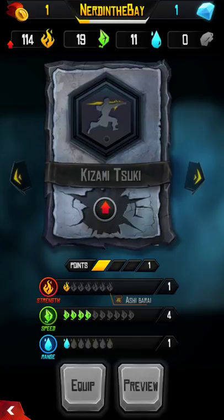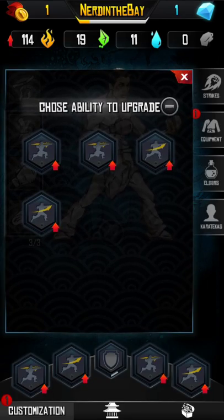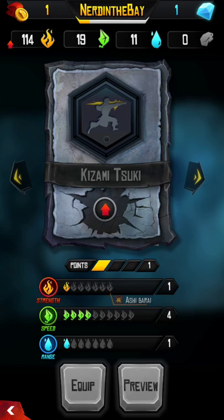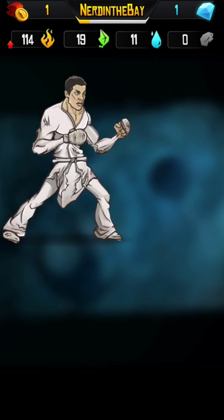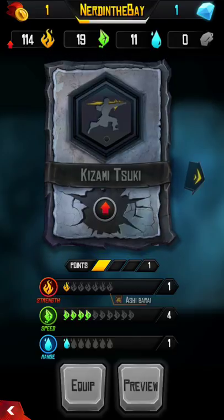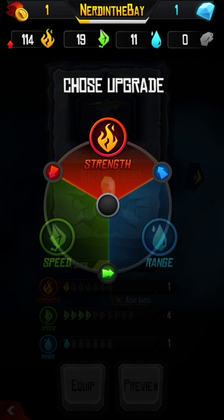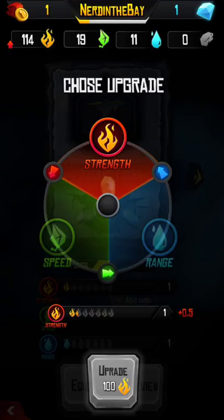Strength, speed, and range — and I get to choose which attacks I'd like to upgrade. In the preview you can see the actual attacks — the first one was like a lead jab, the other one's like a reverse punch or a cross. Across strength, speed, and range — if you have enough spark you can upgrade it to that level.